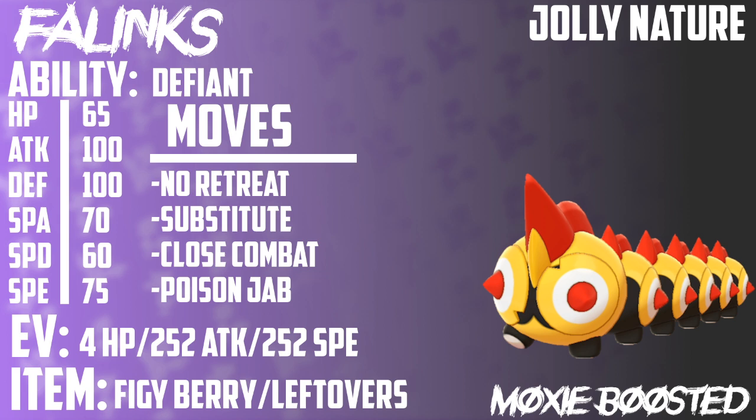On top of that, we have the Jolly nature because honestly we don't need Adamant nature at plus one — we're going to be dealing a lot of damage. And with 75 base speed, we're not all that fast, so that Jolly nature will let us outspeed as much as possible. There's not much more to go into with this set — it's a lot like the other set, but there's less coverage in the fact that you have no way of hitting Flying types or Fire types for super effective damage. I think this is still going to be a very effective set, and you could probably run it as long as you have some kind of Fake Out, Intimidate, or redirection support.